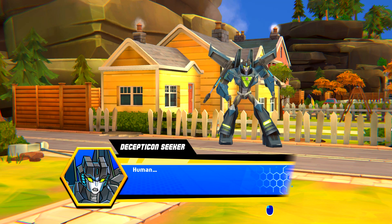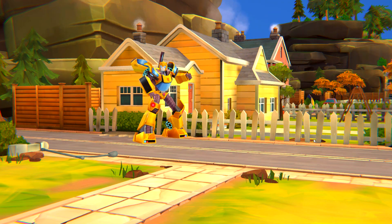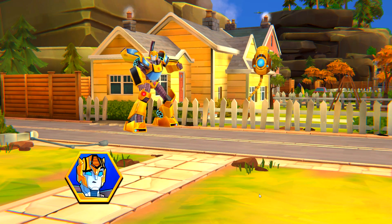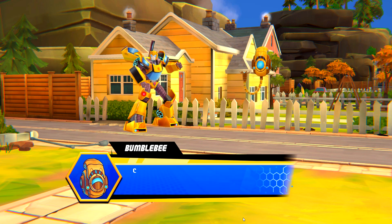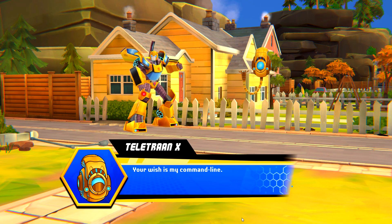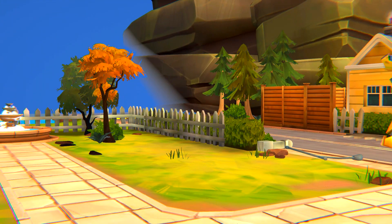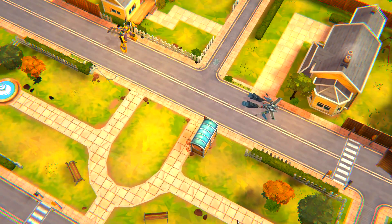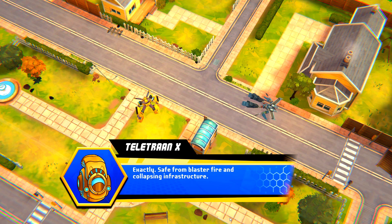Human. Whew! Close call. What are you doing here? Ooh, a human! Fearlessly defying the city-wide evacuation. Can you get him somewhere safe? Your wish is my command line. Teletred X — that's straight up. Exactly. Safe from blaster fire and collapsing infrastructure.